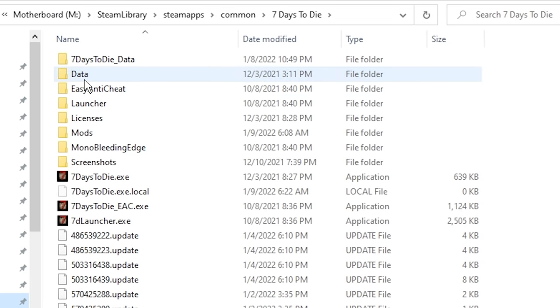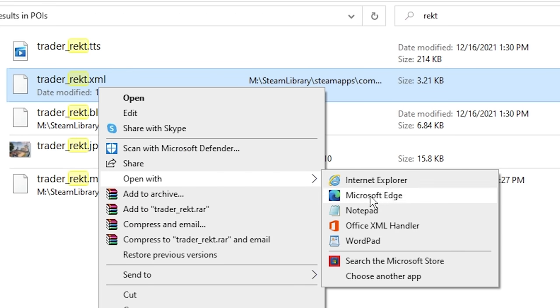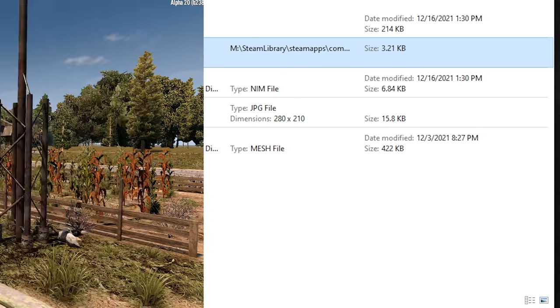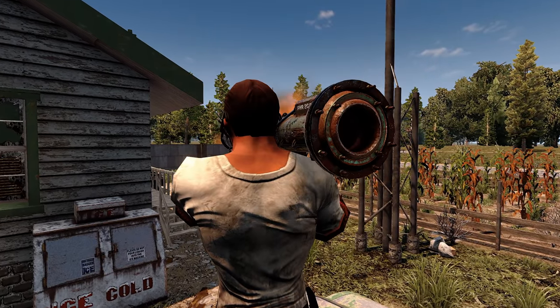Head into the game files located at 7daystodai.data.prefabs.pois. Choose your least favorite traitor and open that XML file in Notepad. Find this line and change true to false. Save the file and overwrite, but it's always good practice to make a backup before doing this. At this time, if you were to make a new map, traitor protections would be deactivated for all traitors that you changed the files for.